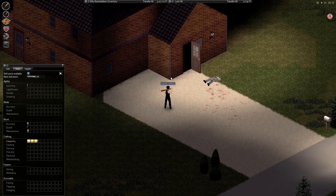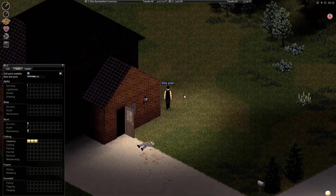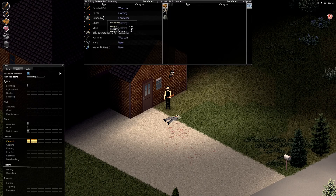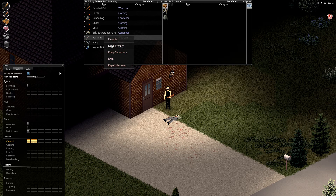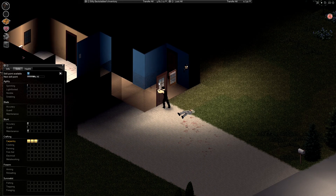Over here, over here. Alright, I'm taking this door. School bag. Hammer, equip primary. Damn, my guy's overexerted already? Take a break.